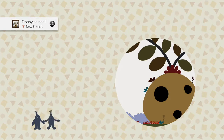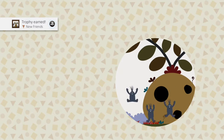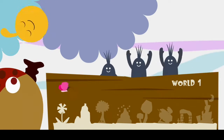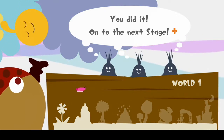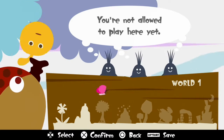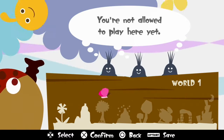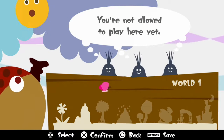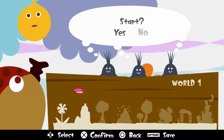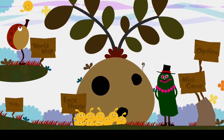You will be coming back here a lot — you've got to find that last hidden thing. Welcome back. You did it, on to the next stage! You're not allowed to play here yet. Head game — yes, please. Confirm. There we are.